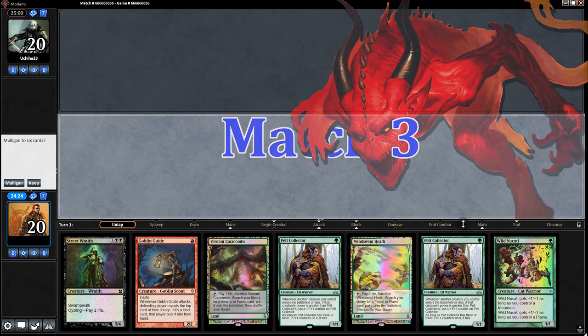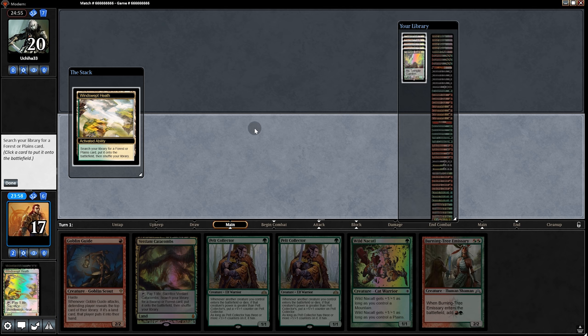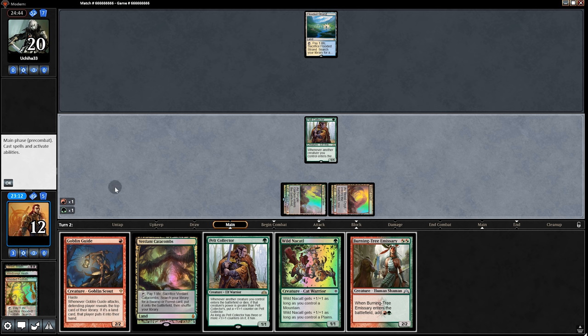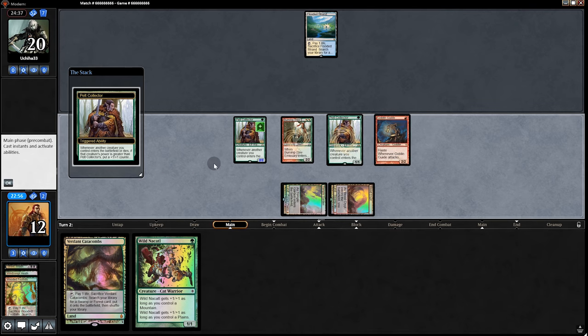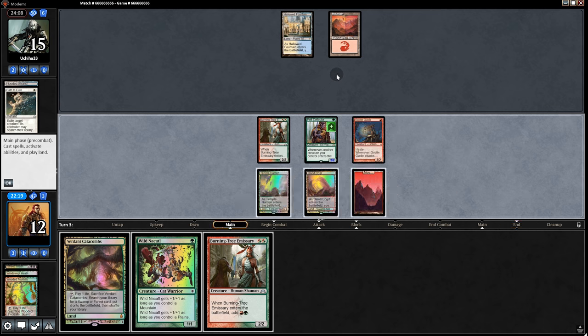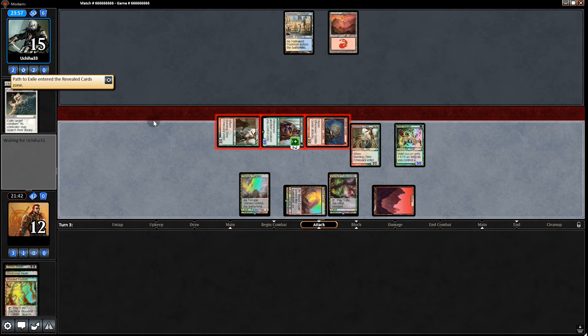Opening hand looks pretty solid: two Pelt Collectors, Goblin Guide, and some good stuff. Start off cycling Street Wraith, play Burning Tree Emissary — very nice — along with Temple Garden, playing Pelt Collector. Opponent plays Flooded Strand and passes back. We're a bit apprehensive because they could have Spell Snare, but we risk it: Blood Crypt into Emissary, and it hits. Opponent is about to take big damage, and we swing for 4. Opponent has Path on top, then a Snapcaster Mage. They take 5 and go to 10. Opponent plays land and passes back.